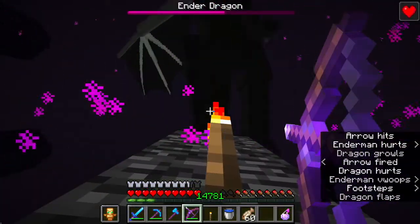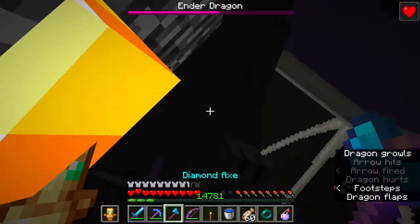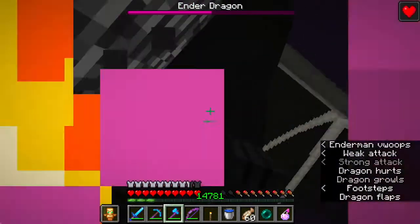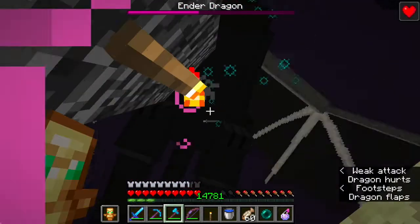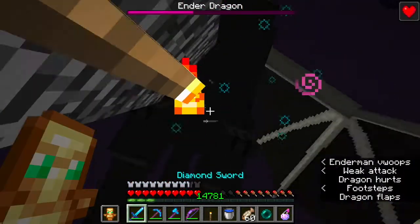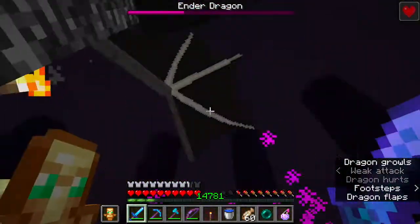We used the totem, so you also need to practice that. The most hits you can get from the Ender Dragon is by standing in the end gateway and shooting so many arrows, timing it towards her. And we can defeat her.